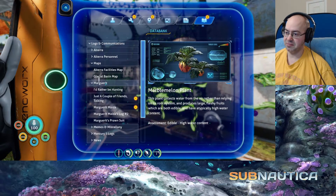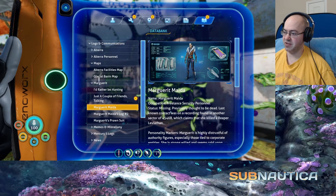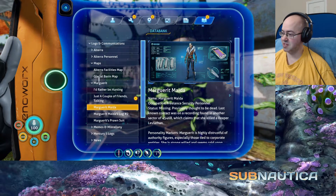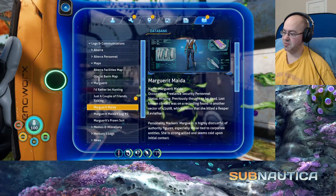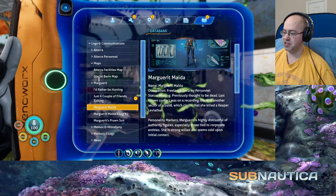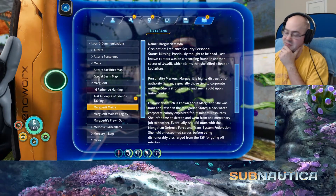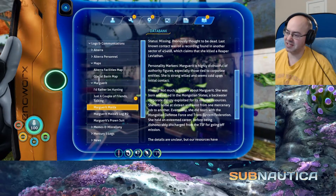Let's pull up the maps. Marguerite Meda — we don't have log number one, we should find that if we can. Name: Marguerite Meda. Occupation: freelance security personnel. Status: missing, previously thought to be dead. Last known contact found in another sector of 4546B, which claims that she killed a Reaper Leviathan. Personality markers: Marguerite is highly distrustful of authority figures, especially those tied to corporate entities. She's strong-willed and seems cold upon initial contact. Ha! Temperature pun — Below Zero — I get it. That was probably unintentional, but maybe.